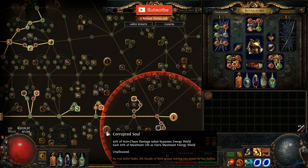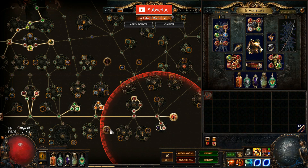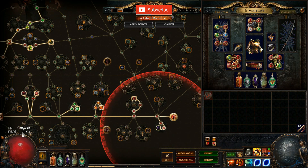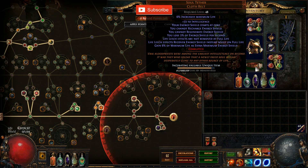Do not spec into both of these nodes. 50 plus 50 is 100, which means 100% of non-chaos damage taken bypasses energy shield — that means your energy shield will never move, so there are some downsides to that.